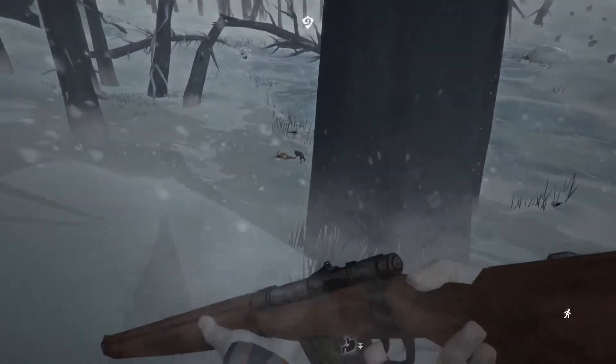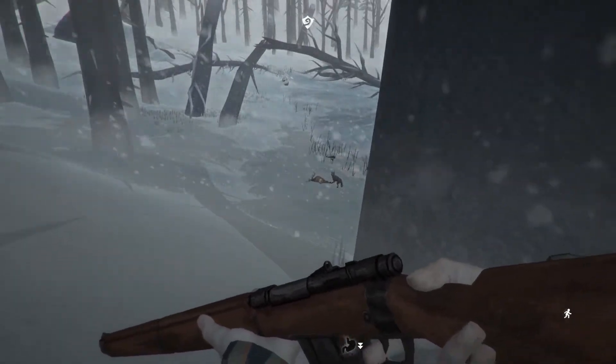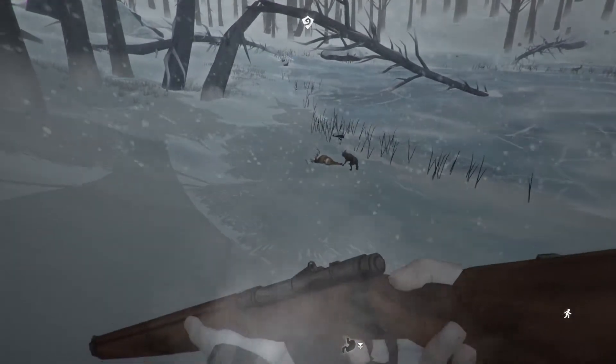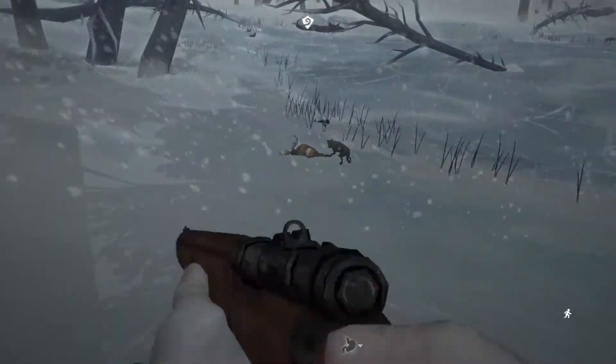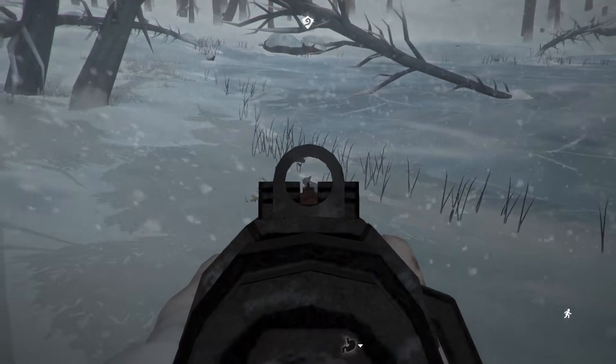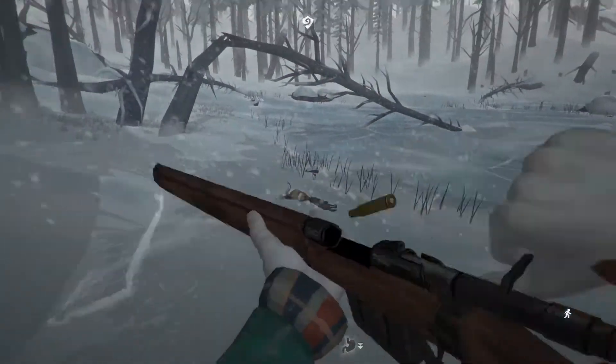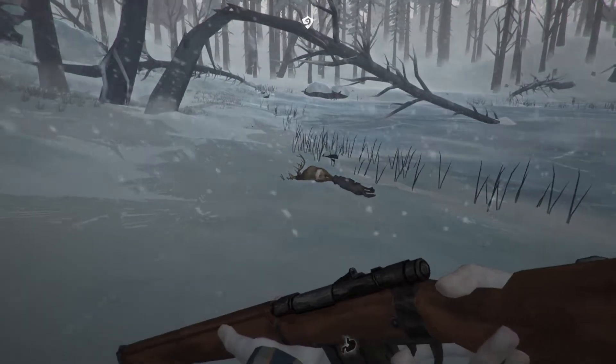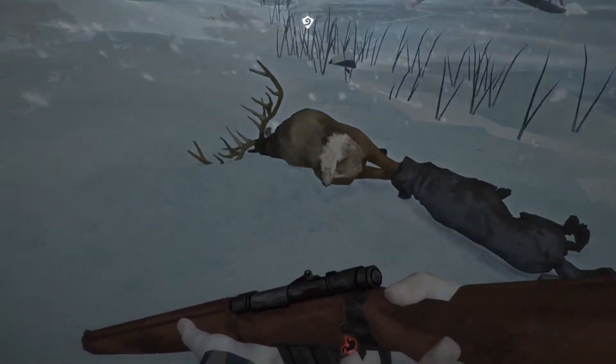When I did this on Forlorn Muskeg, if you remember, we got really quite close to the wolf before it clocked us. Well, that dealt with that - that was nice and easy. I don't need to be crouching anymore. Let's light ourselves a fire then - that'll just stop us from freezing to death while we're doing this.